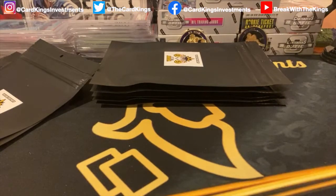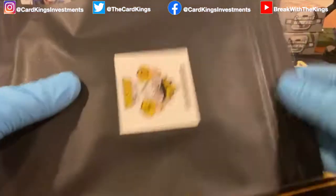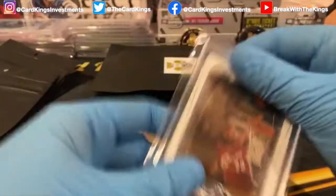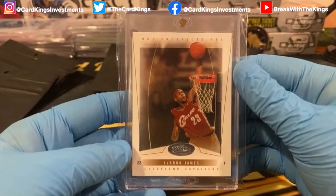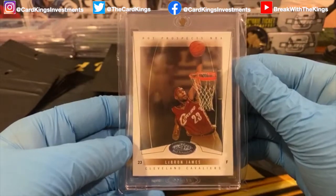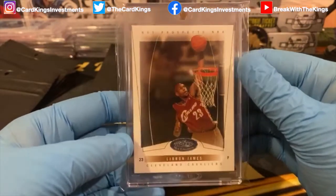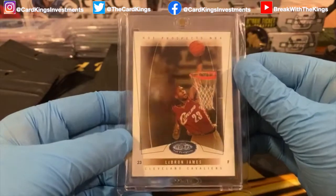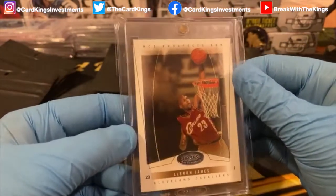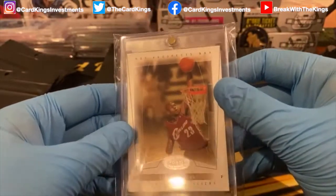Next up is going to be Knobs. Going out to Knobs is going to be another second-year card of LeBron that I love — the Hoops Hot Prospects. Second-year LeBron Hoops Hot Prospects card. The foil on these is so nice — just that little touch of foil.